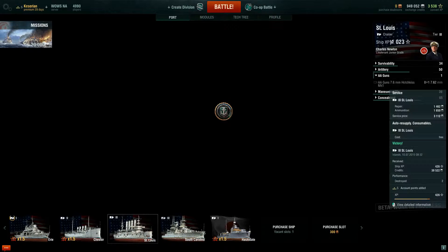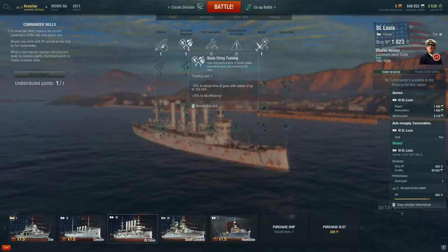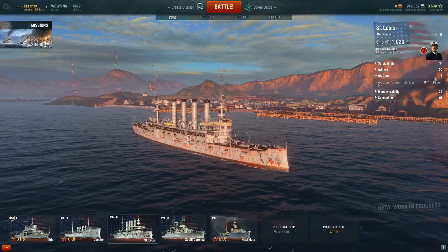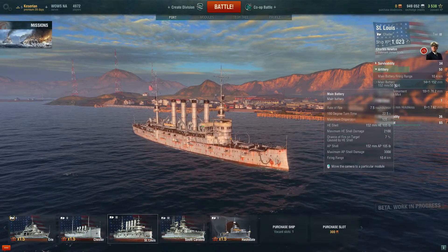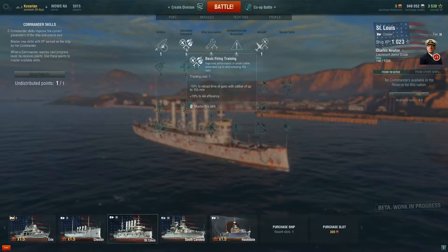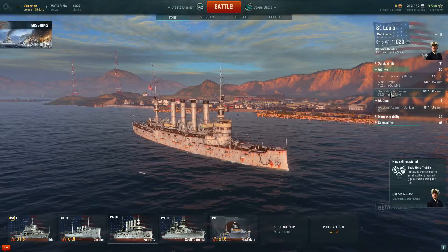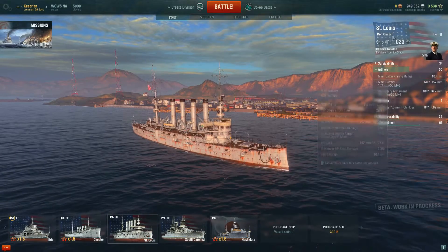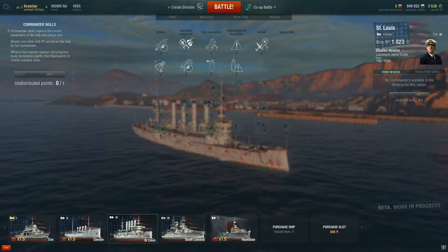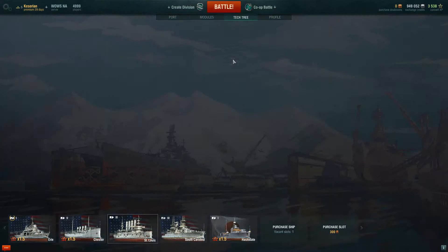Auto repair, ammunition, auto resupply - and I still end up with 36,000 credits. Back to port. I got a promotion. Because my guns are small enough, that's when shell skills apply - minus 10 to reload time with guns. So if I look at port artillery, that's 7.5 rounds per minute. I think it's going to be a little faster because it says minus 10 reload of guns with caliber up to 155. And when I get two more levels, I can actually get myself Aiming Expert.